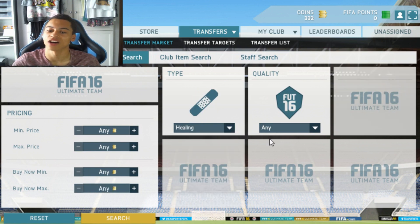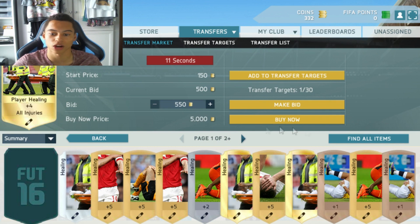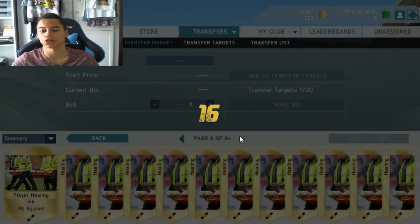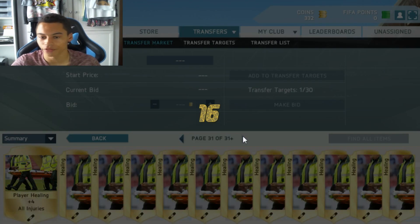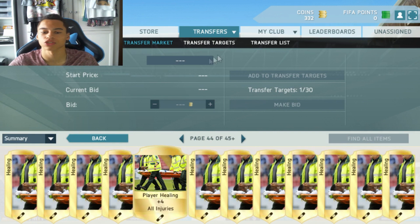One final consumable to consider is healing cards. Everyone forgot about these last year and that's where you made the money. Go to the gold special healing card, find all items, and check the buy nows. The minimum buy now is about 500-600 coins, and on FIFA last year these went up to about 1.2k because everyone was getting injuries playing offline matches. I recommend picking up some healing cards. If you want them cheapest, go to the 59th minute — it takes a while but you can pick these up for about 600 coins.